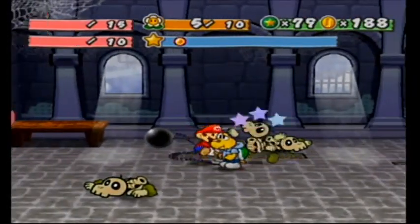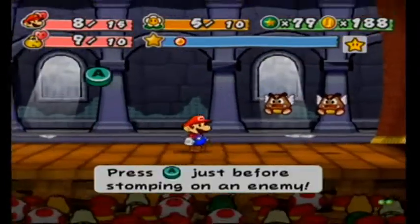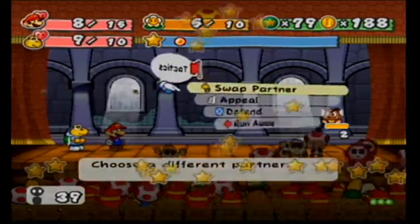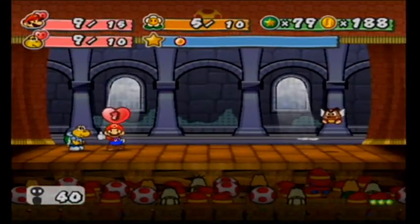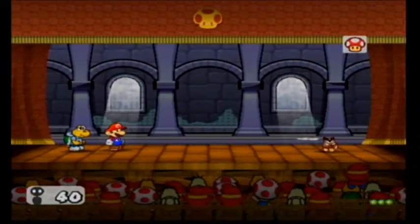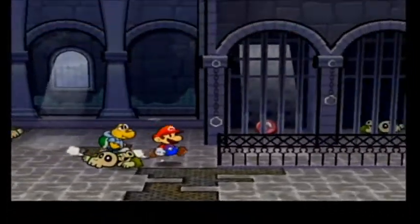I still don't know how I'm going to deal with battles, because obviously I probably shouldn't show all of them off. But at the same time, it's important for the audience to know my strategies for taking on enemies. I guess I can show off the appeal command. If you hit appeal, your partner — or Mario — will do a little performance and give you a bit of star power. Star points are experience points. Star power determines your star meter and how many special moves you can do.